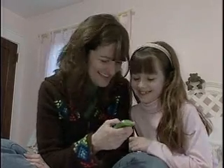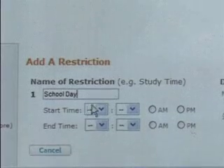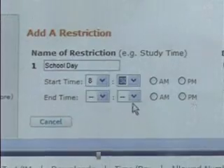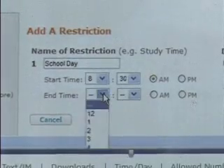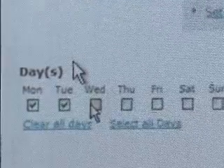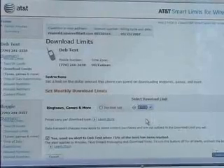A new cell phone feature may provide a solution. AT&T Smart Limits for Wireless lets parents go online to monitor and control their child's calls, text messages, and instant messages. With a click of the mouse, mom and dad can manage where their kids communicate and how much they spend each month on downloads.